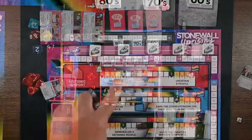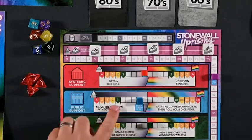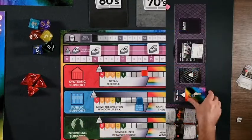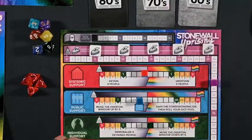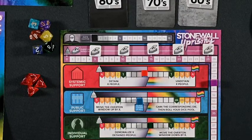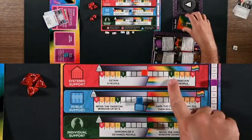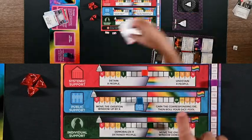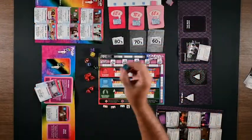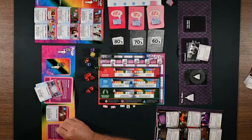The end zone effects for the Man are: in systemic support, detain a number of people equal to X shown on the pendant; in public support, the Man increases the Overton window by the number shown; and in individual support, the Man demoralizes or removes from the game a number of detained people equal to the number on the end zone space. Pride's end zone effects are: in systemic support, undetain a number of people equal to the number you land on; in public support, gain the corresponding die — roll that die along with any dice already in your dice pool.